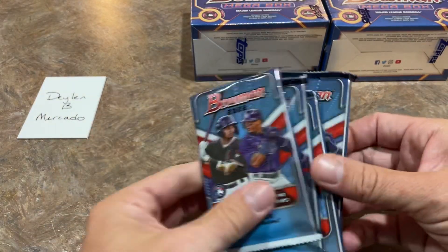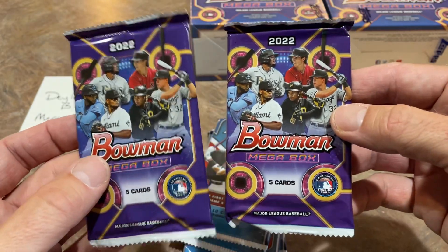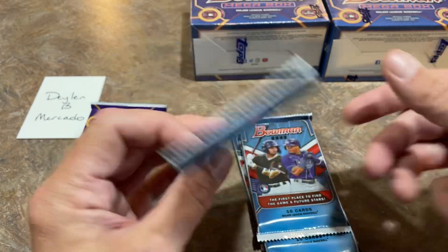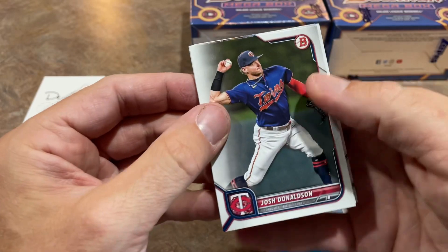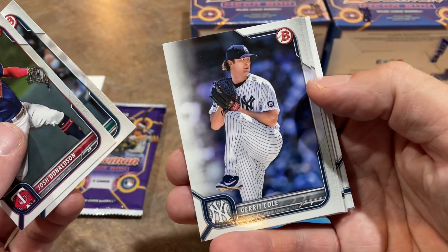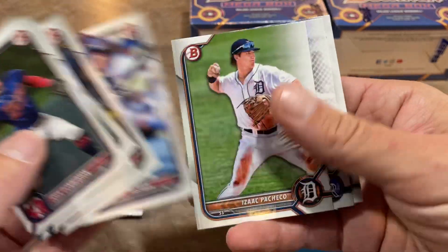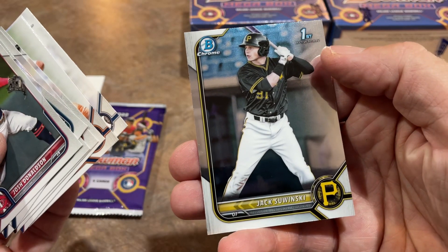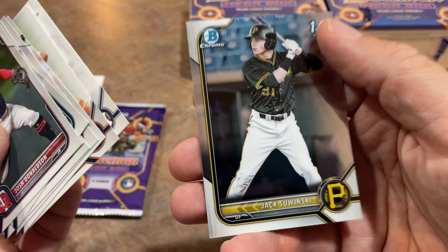Here are the Mojo packs — this is where all the goodness is going to be in these Mega Boxes. We've got our regular packs here too. If you're new to the hobby, let me remind you that the two best cards we're looking for in Bowman in terms of prospects are probably going to be Khalil Watson and Ellie de la Cruz. There are some other nice ones as well, like Curtis Mead, and how about Jack Zawinski — now with seven home runs on the Pirates.